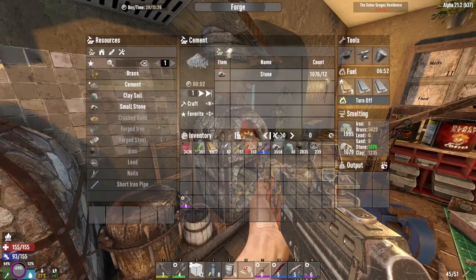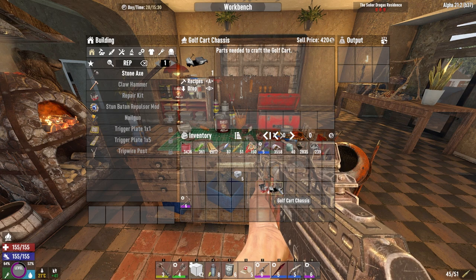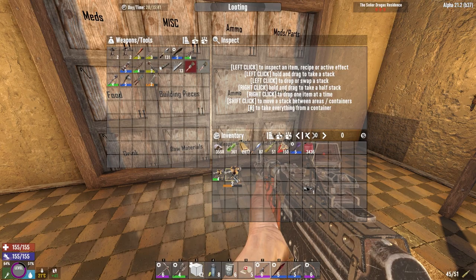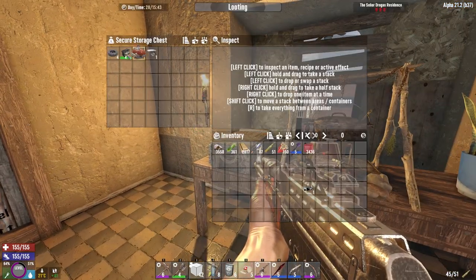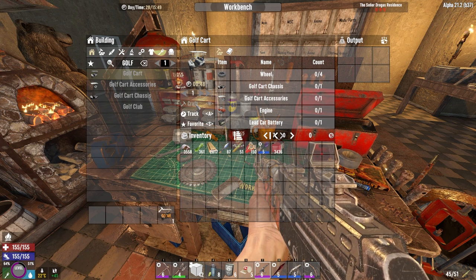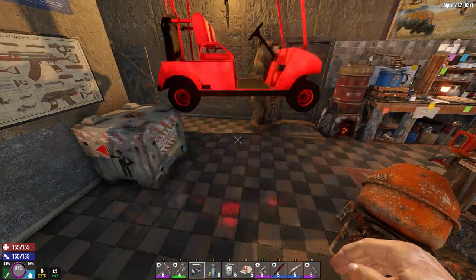Back at base — checking the furnace. We have our repair kit, some duct tape, and the golf cart chassis is ready! I think I've had enough fun with the auger today. I'm also going to take these two robotic sledges with me to put on top of the base — I have two up there already so another two won't hurt. Let's get the golf cart created — all the pieces are here, hit craft. Our first motorized vehicle is being made!